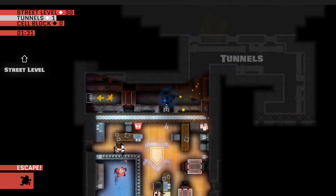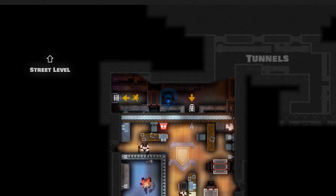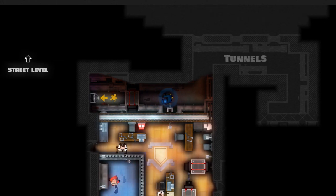Up here is our first laser gate. Laser gates will set off alarms, which are those little red and white boxes right below me here. Guards will come and investigate alarms when they go off and they'll be instantly alerted on you. You can circumvent lasers either with a computer virus or by turning off the power.